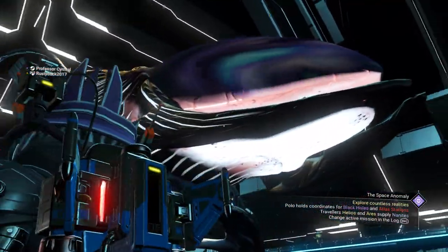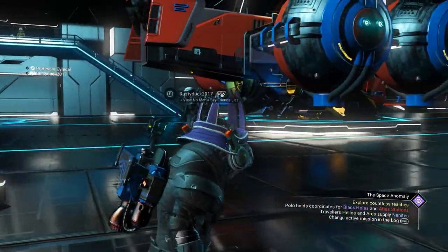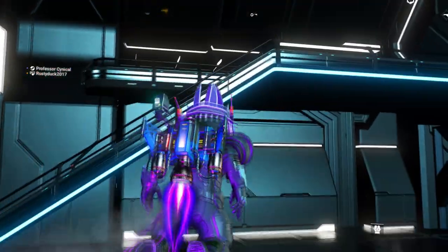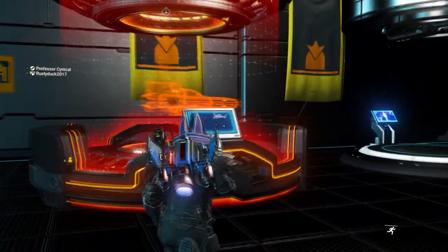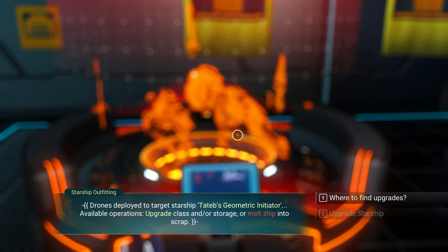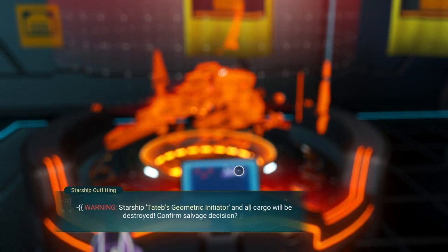Now if we go over to our living ship, as you can see, we can't go ahead and jump into it. That's because now it has been officially transferred over to your friend — that's exactly what we want. Now, back to what you need to do. You're going to go ahead and go to the starship outfitting with the ship that you've just traded for. You're then going to go to claim scrap — you're going to completely scrap it out.